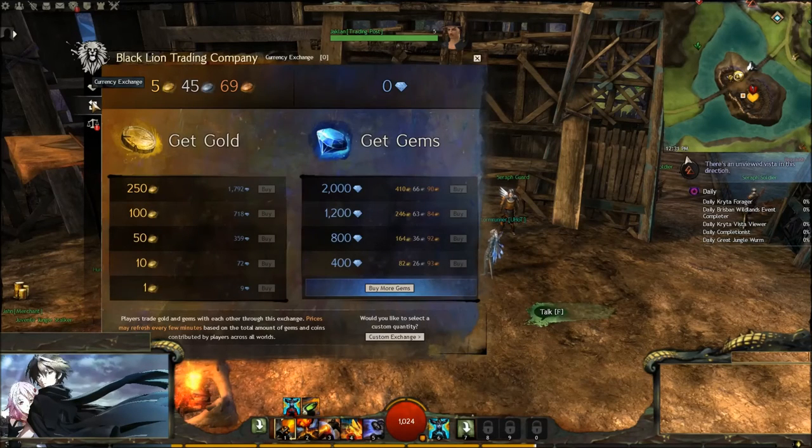If you look right over here on the Get Gems area, it's showing that 800 gems — which is $10 worth — is 164 gold, 36 silver, and 92 copper right now. So as you get better at flipping items inside the game, you can start contributing those funds towards gems. And as you get better and you've got more stacks going, more flipping going on, you're creating a better profit each day, and you can start investing a portion of your profits towards a gem fund.